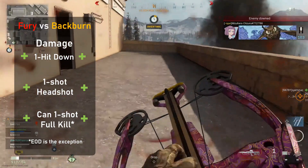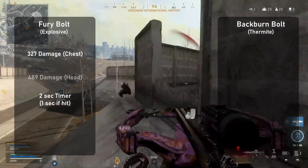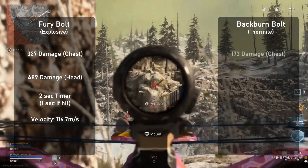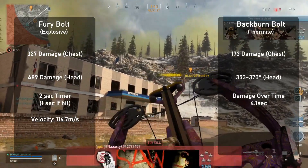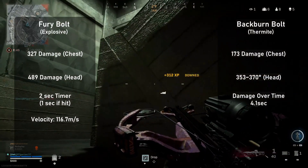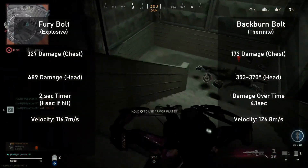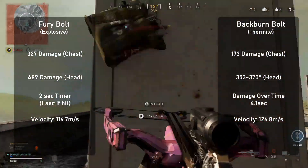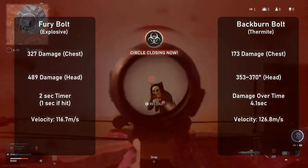However, if they have EOD equipped, they will survive. Starting with the fury bolt — it does a total of 327 damage to the chest after the explosion, which is 2 seconds after impact. A headshot will result in a total of 489 damage, and it has a velocity of 116.7 meters per second. The backburn bolt does a total of 173 damage to the chest after burning, which lasts 4.1 seconds after impact. A headshot should result in a total of between 353 and 370 damage based on data comparisons. It also has a velocity of 126.8 meters per second, which is higher than the fury bolts but slower than the default bolt at 137.4 meters per second. With my testing, other than velocity and accuracy, the fury bolts are better in every way in terms of damage and time to kill. If you use the right setup, there is very little reason to pick the thermite bolts ever.